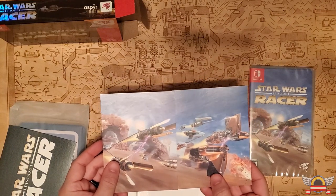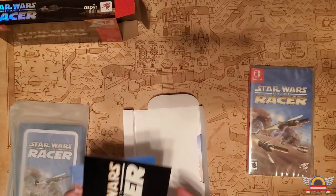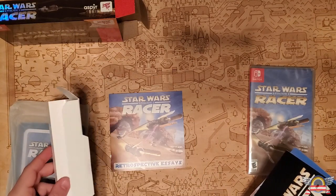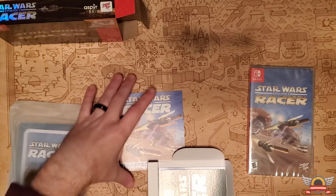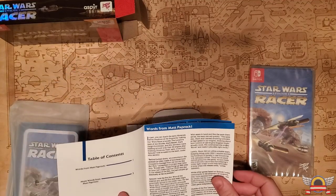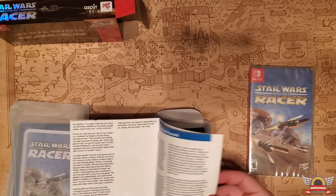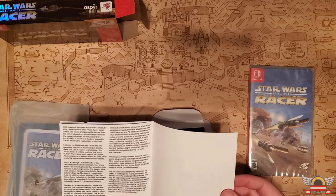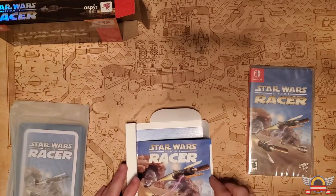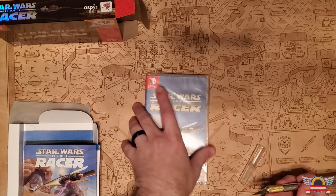The inside of the steelbook has all the art and different stuff on the back, which is nice. I always love a nice steelbook. Inside there are also some postcards — side-by-side pod racer art and a Star Wars Episode One Racer card. And there are retrospective essays, which look like notes from the creators about their take on the game. I'll read those myself later.